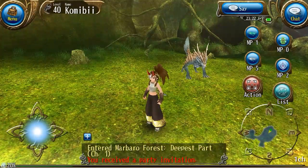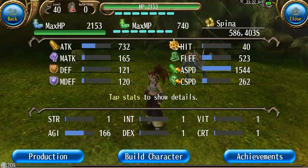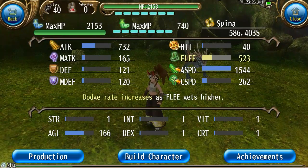In today's video we are going to be learning about the dodge stat. First we need to know what exactly the dodge stat is. Right here, this is your dodge stat — it is displayed by this thing called flea. Basically, the higher it is, the more likely you are to dodge an attack.